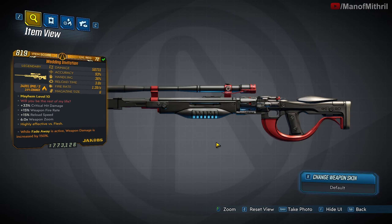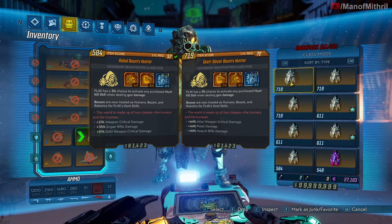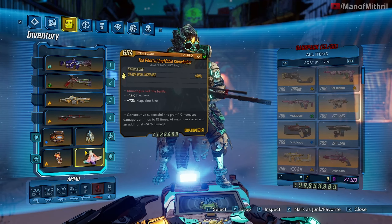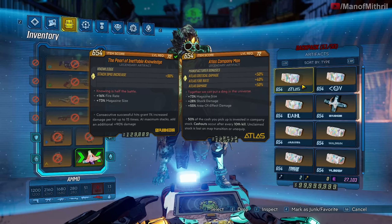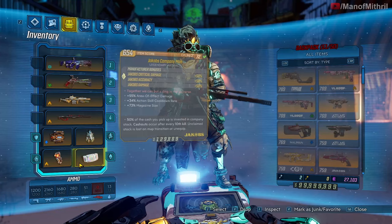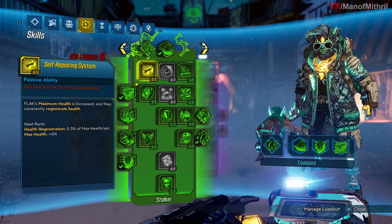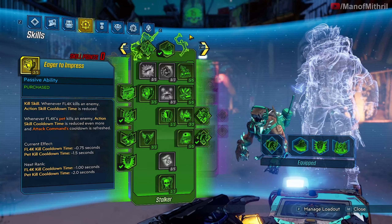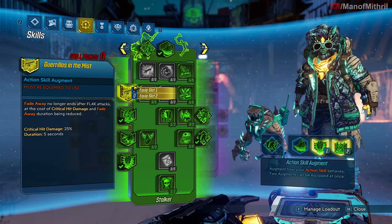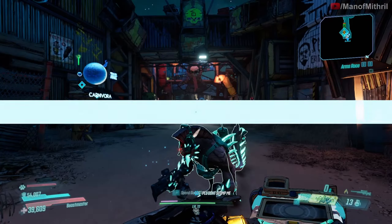I don't know if it does all three of those effects or if it chooses one out of the three, so we're going to find out right now. I'm switching to the Company Man for now, and if I have to I'll put on the Pearl. I'm running a Flak build, and I've been told numerous times that for snipers you don't want Gorillas in the Mist — you want Fade Away. So that's what I'm doing.